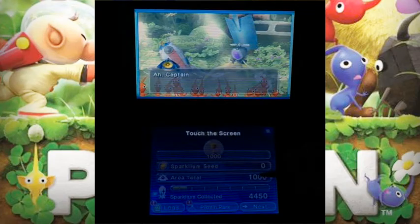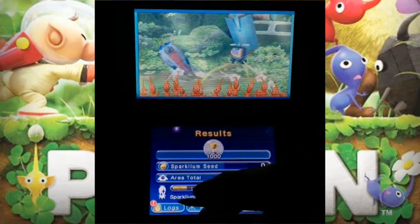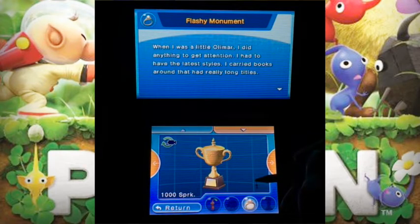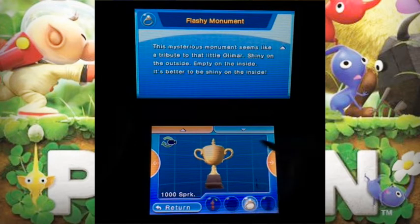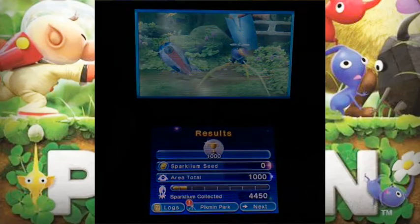Okay, normal. I thought you might like to know there's some activity in Pikmin Park. But before we go back, let's look at the new treasure — the trophy we got. It's called the Flashy Moment — also called something like wine-style sparkling. It says: 'When I was a little old man I did anything to get attention — I had to have the lace stylus and carry books around with really long titles.' This mystery moment seems like a tribute to the little old man: shine on the outside and dull on the inside. It's better to be shiny on the inside.